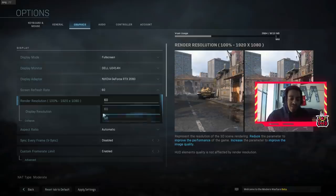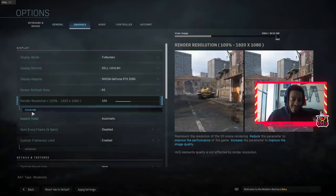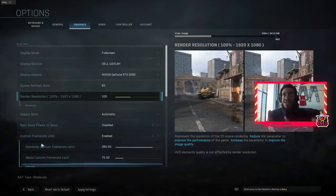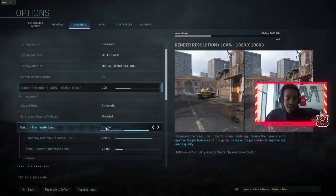Screen refresh rate will show 140, or 165 if you have an overclockable monitor. Aspect ratio — don't mess with that. Most people are going to have 16:9, but if you have a widescreen monitor you could do 21:9 or 32:9. VSync you want disabled, because VSync will slow down your game. If you have a 60Hz monitor it's going to cut down performance and use a lot of resources to keep it at 60 fps, so make sure that's disabled.